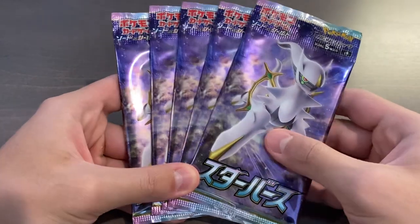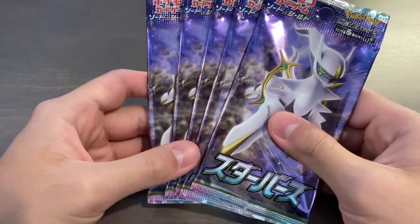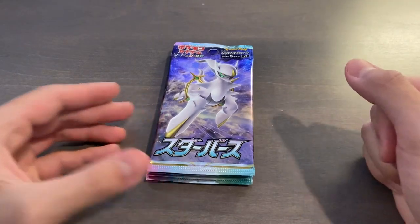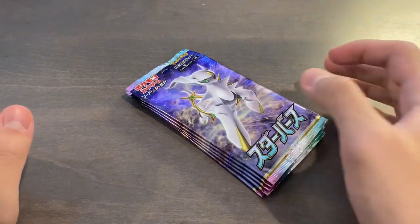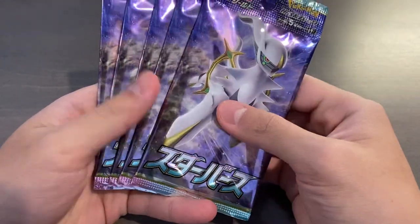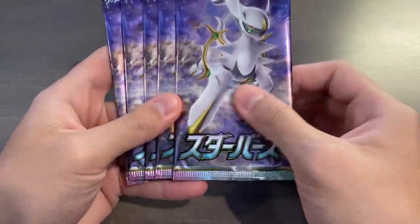These are Japanese Pokémon packs of Sword and Shield 9, which is S9 Star Birth. That's the Japanese name for it. It is the Japanese counterpart to Brilliant Stars, which will be releasing on February 25th, and the Japanese version released earlier in January, so it was like two weeks ago or so.